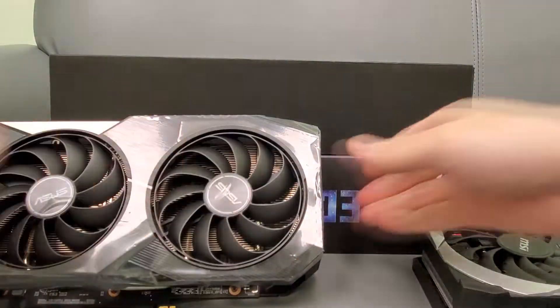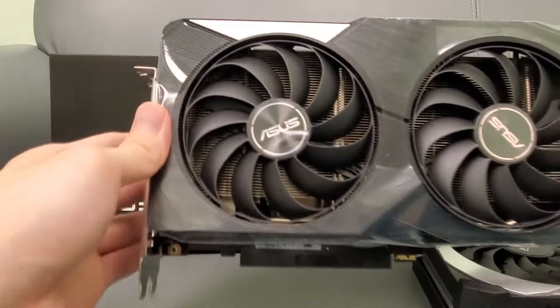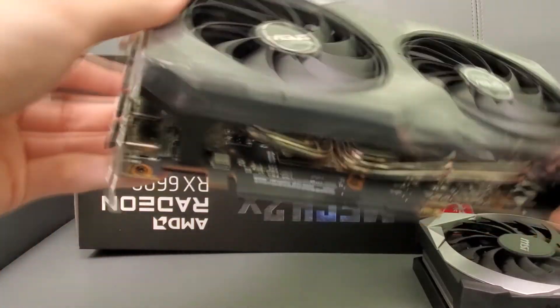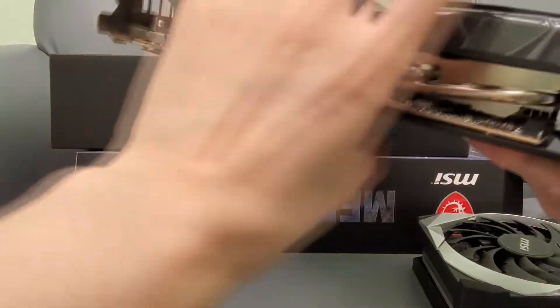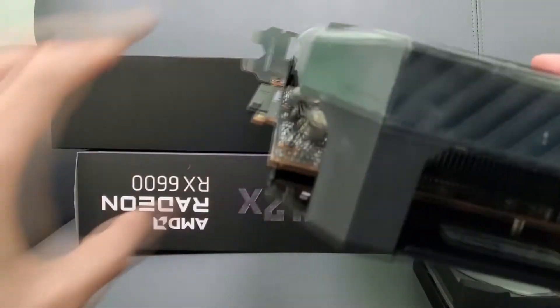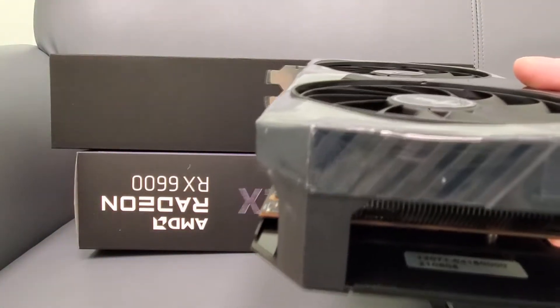Here is the Asus one. There are the heat pipes — you can see there are more heat pipes on this one. It's heavier too, by the way. The Asus one is definitely heavier.